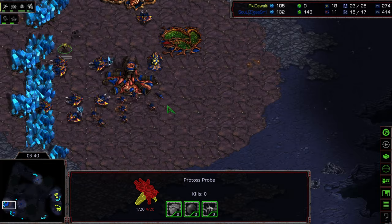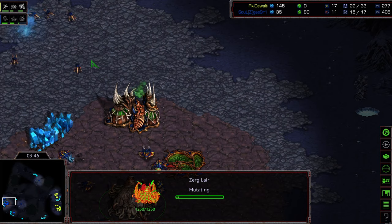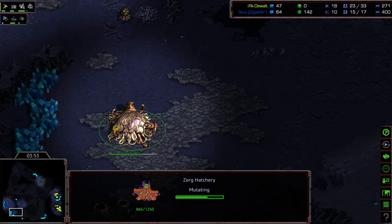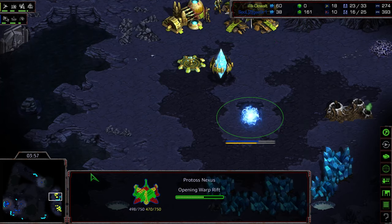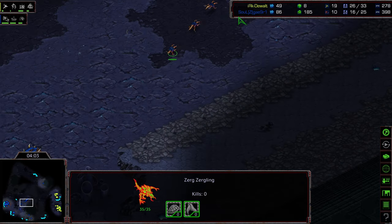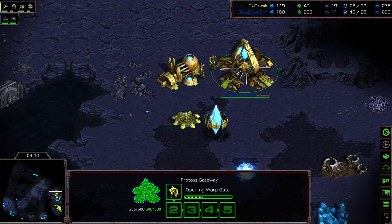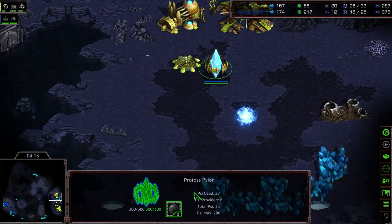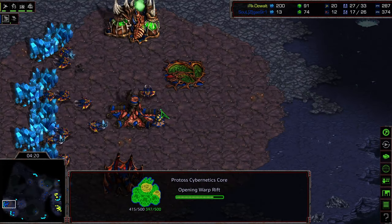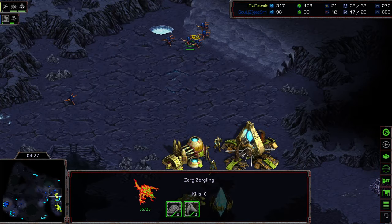We'll see if Crossy shifts to 3-hatch play or sticks to 2-hatch play. This hatchery is going to be significantly later than in other build orders, so he's taking the early economic hit. He showed the lair and then cancelled it — now going Hydralist Den. I believe Crossy is going to go for a straight 2-hatch bust against Dewalt. With the Zerglings out on the map, Dewalt is completely in the dark right now. The Hydralisks can end up on that front door doing all sorts of assault before that initial Corsair is even out on the map.